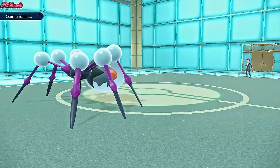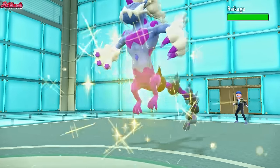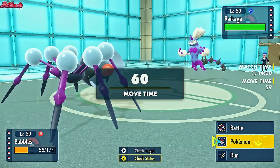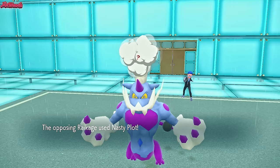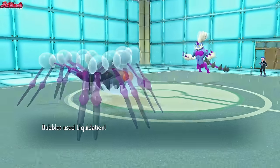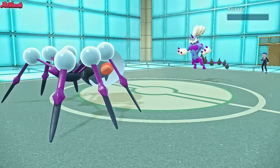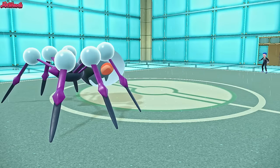Raquinid was one of the few things that stopped the Ludicolo as well. Raikage comes in — that's the Thundurus, nice and shiny. I don't want this thing to set up a Nasty Plot, so I'm going to go for a Liquidation here. Nasty Plot — yeah, exactly, I was expecting it. I didn't want them to set that up in my face, so I went straight for a Liquidation. And that takes it out. Thundurus goes down.